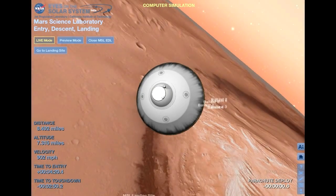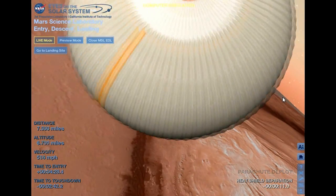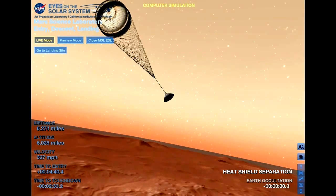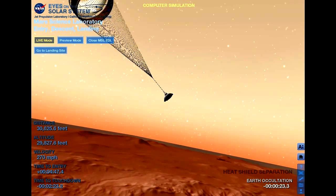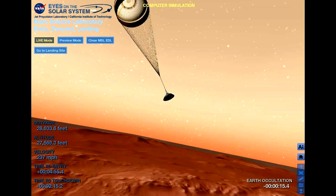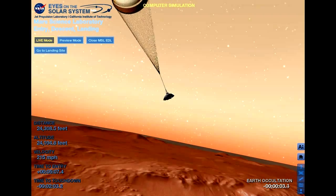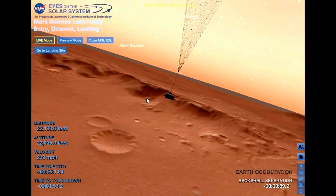EDL OPS, Odyssey systems on EDL OPS. Parachute deploy. We are descending at 150 meters per second. Wrist mode dynamics — wrist mode is nominal. We are at 9 kilometers and descending. Valid range. Net filter converge with a velocity correction of 0.7 meters per second. We've acquired the ground with the radar at an altitude of 8 kilometers.